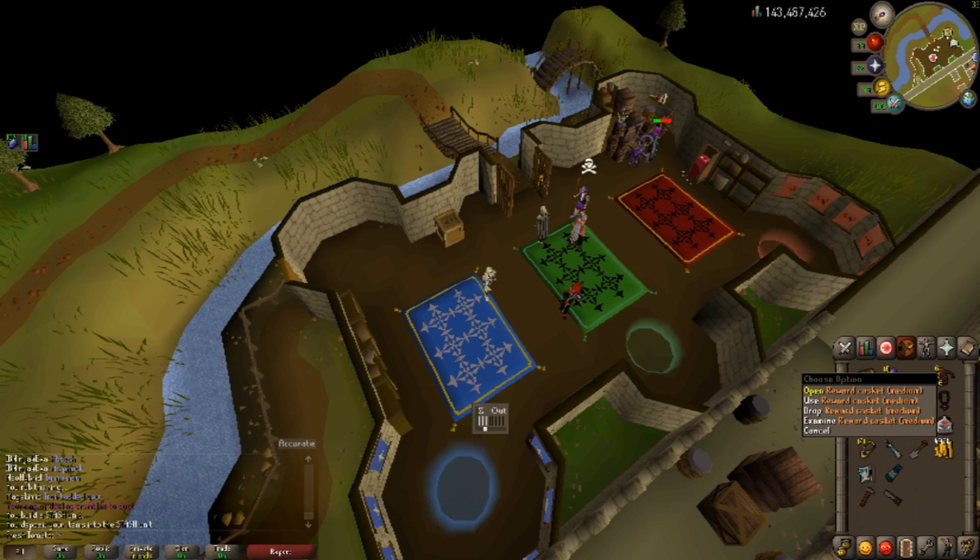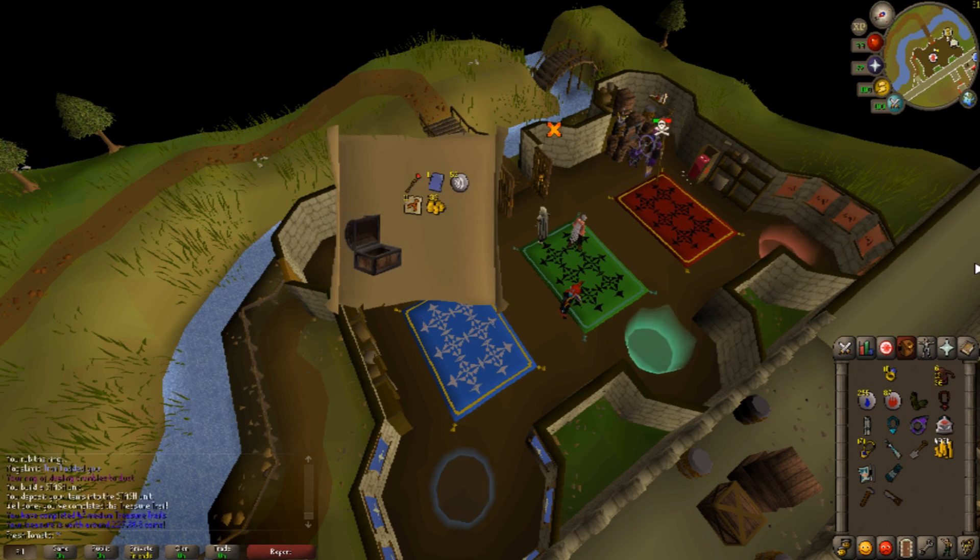Another clue scroll, another lot of nothing. Then we got an ancient page — 227k, that's not bad actually! I will take that — it's really nice. Fire battle staff plus the ancient page one. Nice.